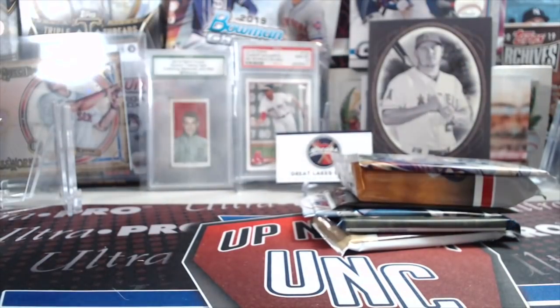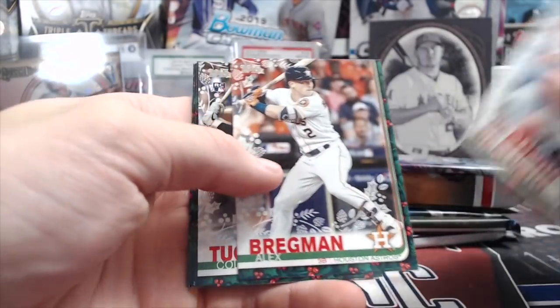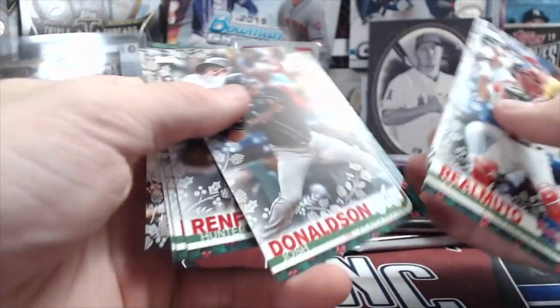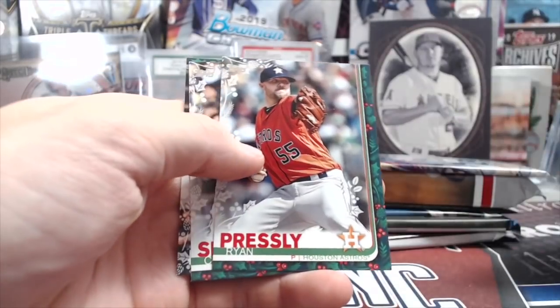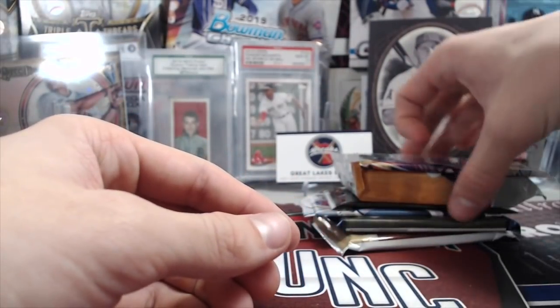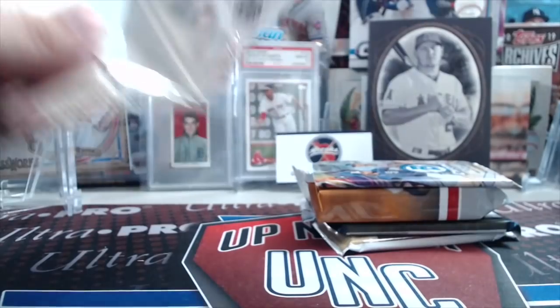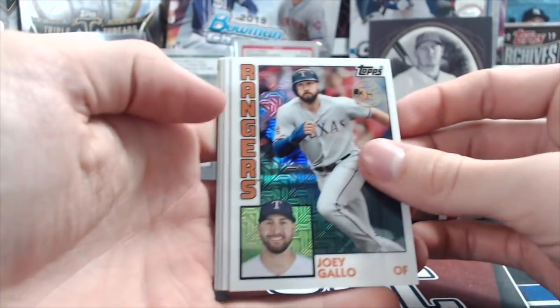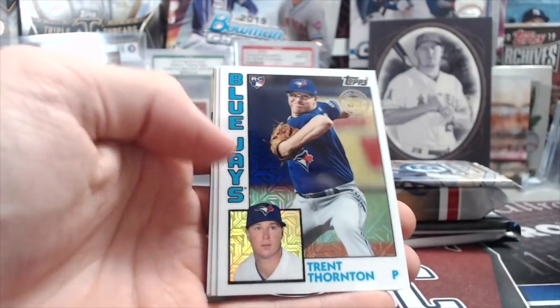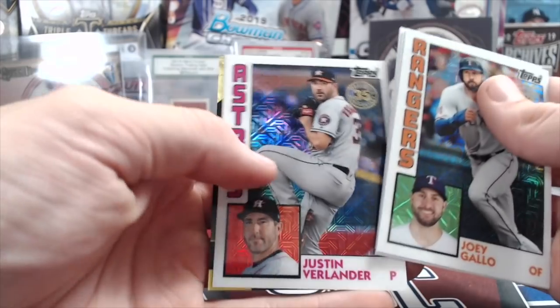Next up, a 2019 Holiday pack — definitely cooler than previous holiday years with the green borders. This year's design is so much better. We got Presley, Cory Seager, and Tim Beckham, so nothing too crazy there. Moving on to the 2019 Update Silver pack — we got Joey Gallo, Trent Thornton rookie, Cole Tucker rookie, and a Verlander. That's kind of cool.